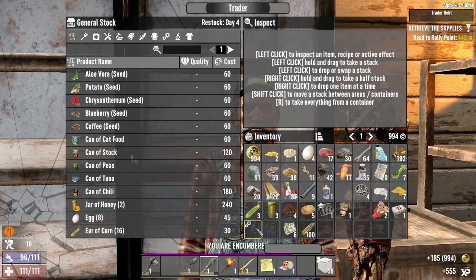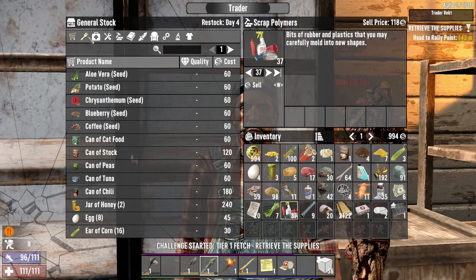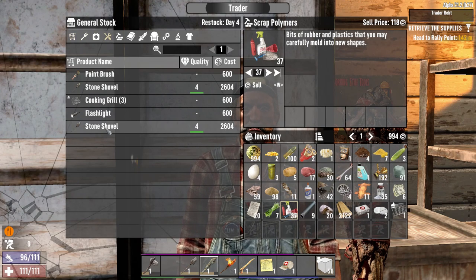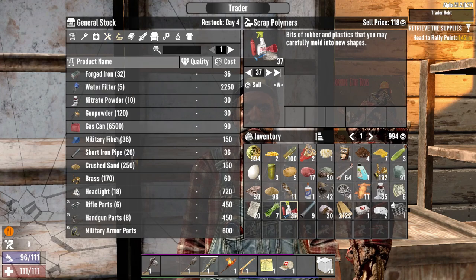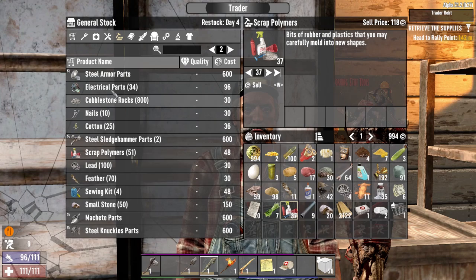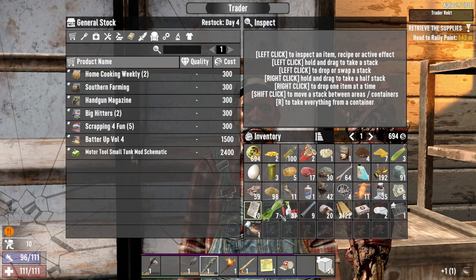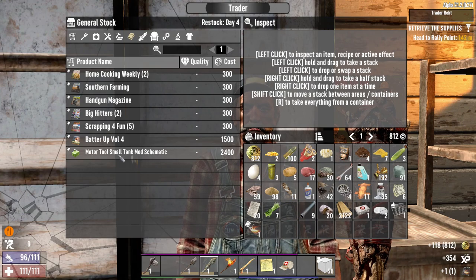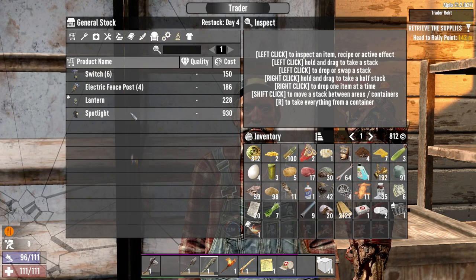More stuff to get rid of — scrap polymers. What does the trader have for weapons? Stone shovel — nobody cares. Resources, forged iron, gunpowder — nothing really worth mentioning. Books — Forge Ahead! I'll take that right now, don't even think about it. Selling the scrap polymers.